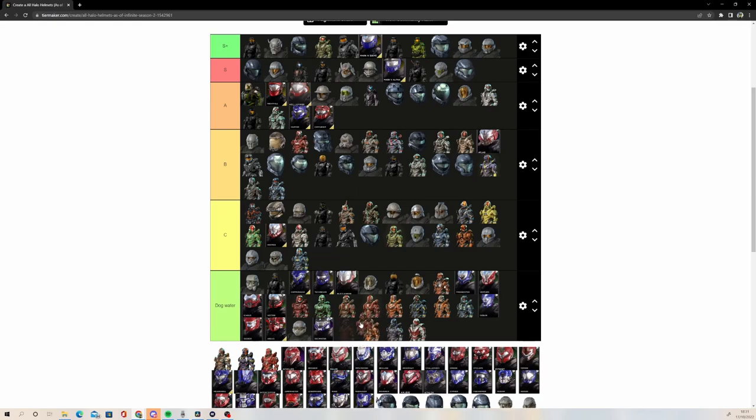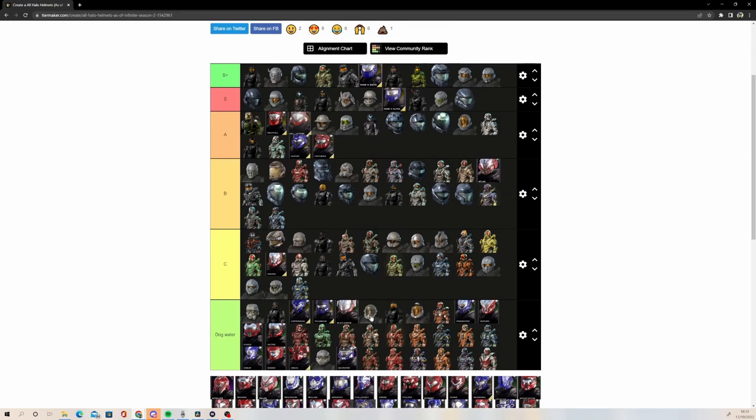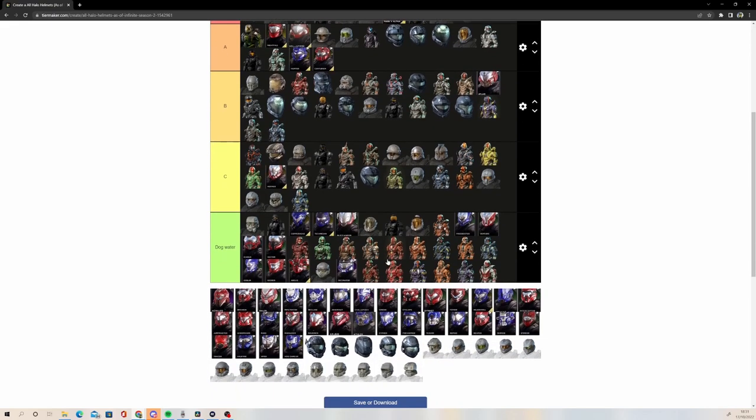This one — I remember you got it by putting the cheat code in on Halo Waypoint. I remember my cousin did that for me, but it's not a very good helmet — sticking that in dog water. I remember one of them, because you had the Prestige system in Halo 4, and I think it was Operator that I was trying to grind for. But since I mostly played custom games, I don't think I ever got it. But yeah, that's all the Halo 4 helmets ranked.